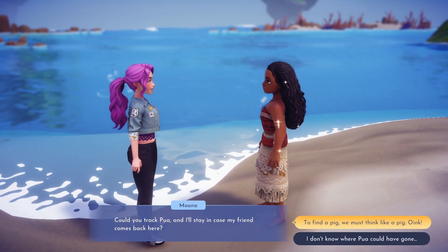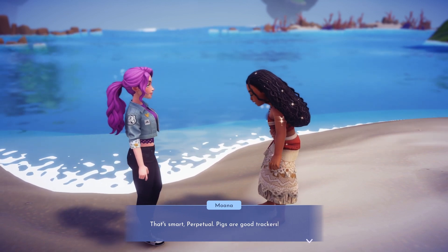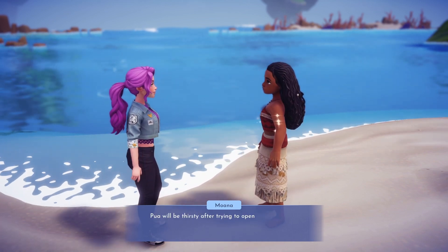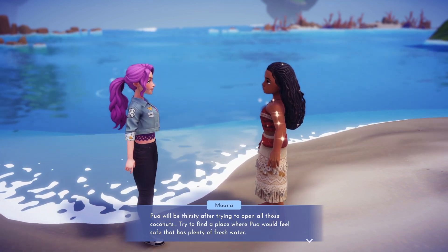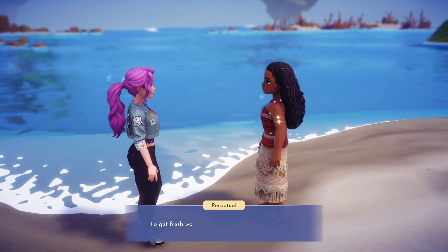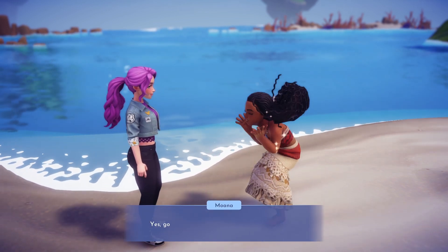It looks like Pua might have tried to open the coconuts but he wasn't able to. We'll need to track Pua to his possible next destination. Moana thinks he might be heading somewhere where he could find fresh water and still feels safe. We will need to go in search of the little piggy while Moana stays on the beach just in case he returns to the coconuts.